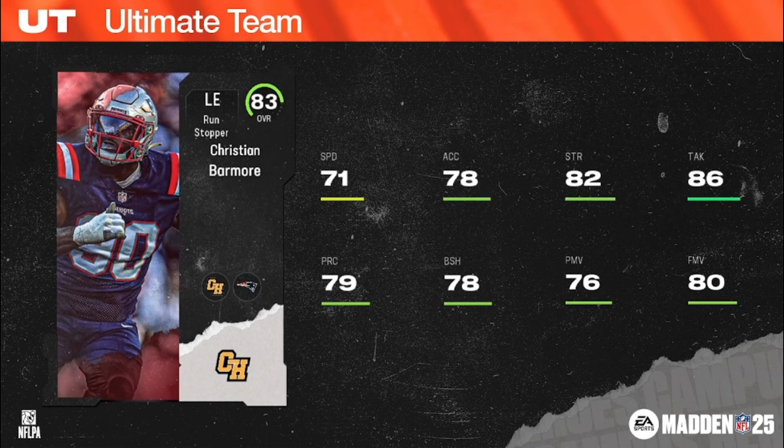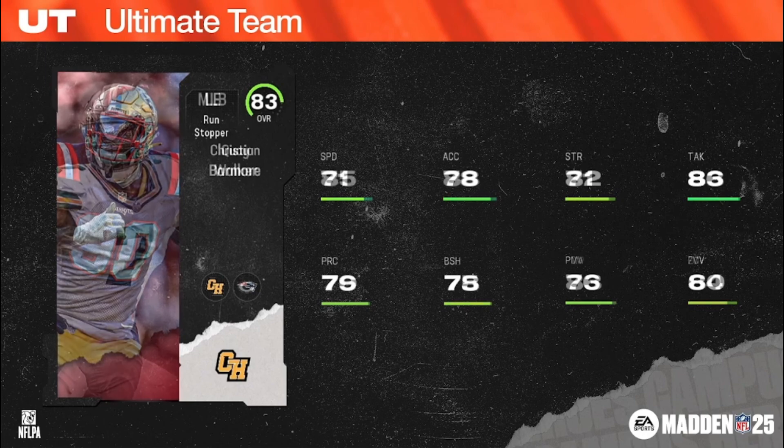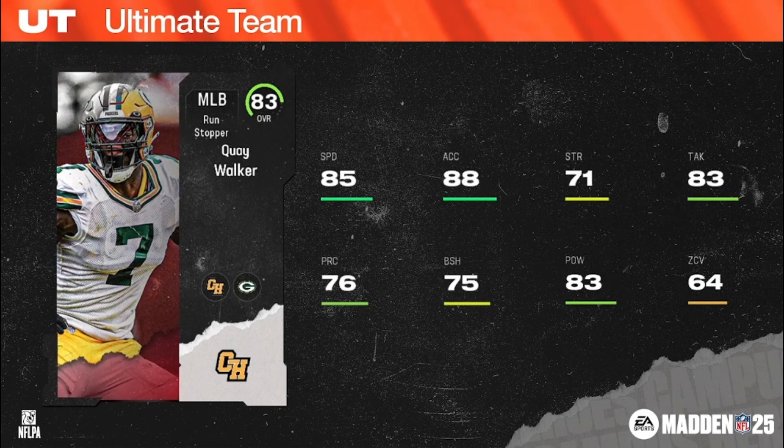Pats theme teamers, get yourself Christian Barmore — run stopper left end, 6'5", 315, Patriots chems, 2021 second round pick out of Alabama. One of those guys where it's like, how was he not taken sooner? Monster in college and he just fell to the second round — Patriots scooped him right up, stud. Up next, Quay Walker, run stopper middle linebacker, 6'4", 241, Packers team chems, first round pick out of Georgia in 2022.